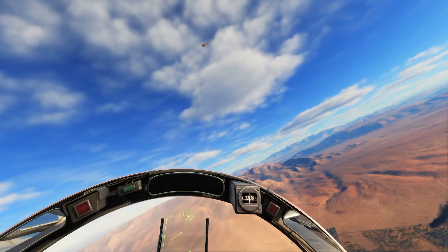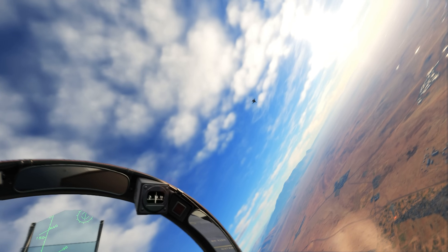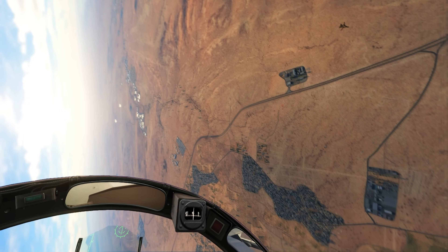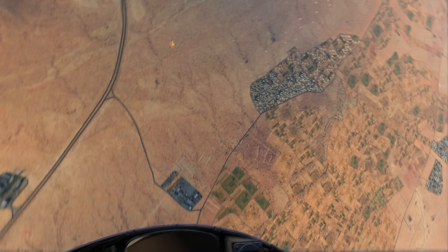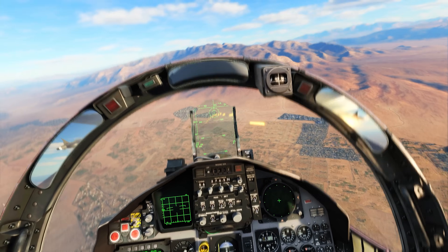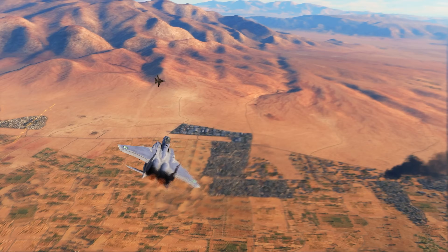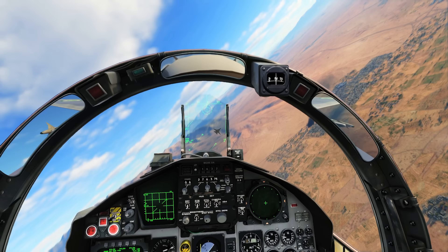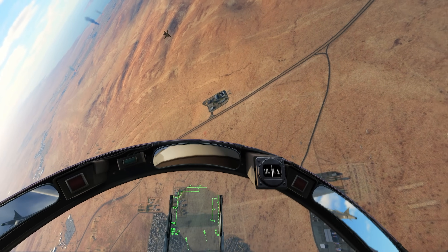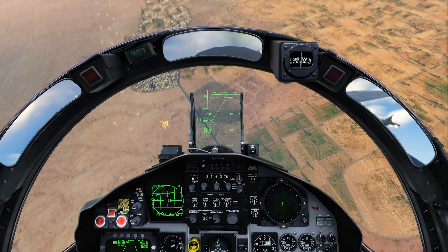That maneuver is really easy to pull off if you see someone struggling with a one-circle fight, which the F-14 can definitely do, but I saw him struggling a little with control over the jet - which happens with the F-14 sometimes. He's a little bit more in front now so I can be a little more aggressive. Now it's all about managing the energy to stay behind him. He's fully defensive, dropping his nose so he'll be faster. He's going to be in front of me - and there it is.